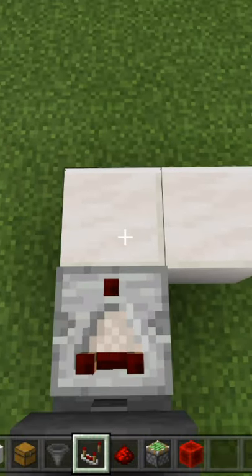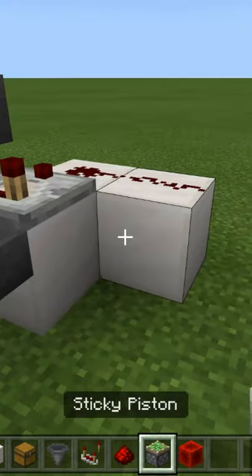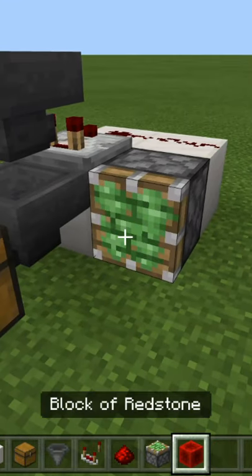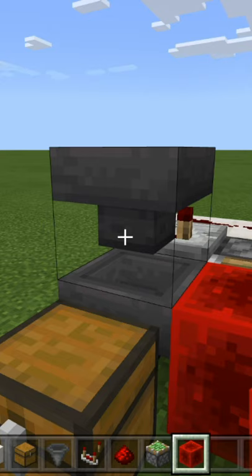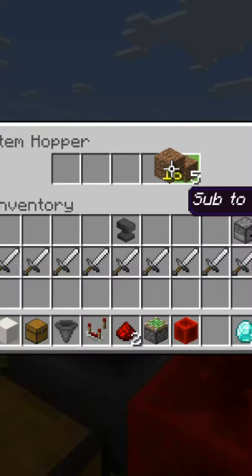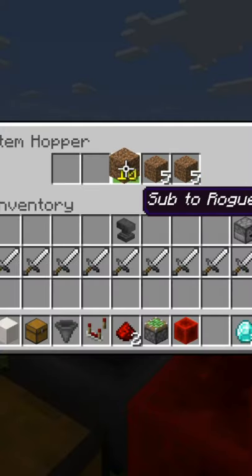Place a comparator here running out from the hopper to redstone dust. Get your sticky piston and place it there, then place a redstone block there — this will lock the hopper, preventing items from coming down. Next, place 21 named items into the last four slots like this.